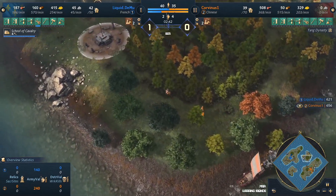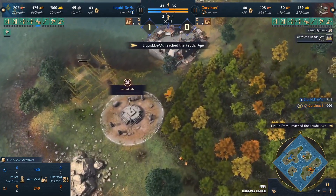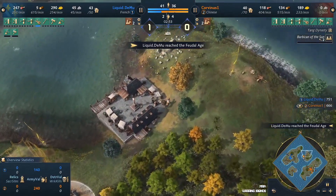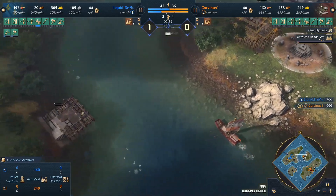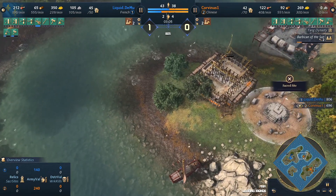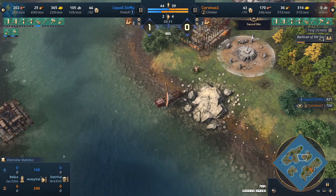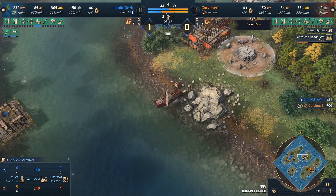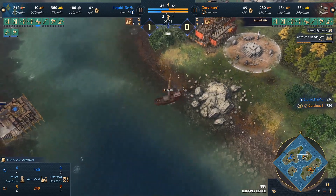We saw a few attempts at transport plays in the qualifier yesterday. Calp made a bigger investment than Corvinus is doing, but Corvinus instead of heading to the enemy island decides to set up on the central island. I'm a big fan of this — a barbican plopped there is really frustrating for the French, because long term it means the Chinese have carved up more of the limited wood resources, and French is the type of civ that when they reach Castle Age they want to spam four docks. These barbicans are going to block a lot of that out.